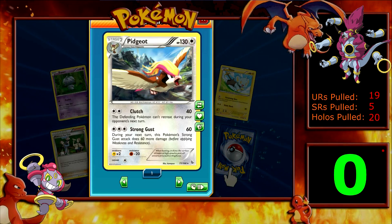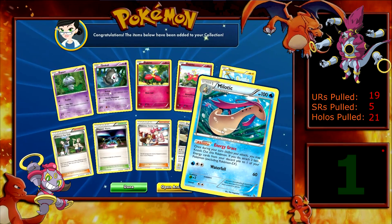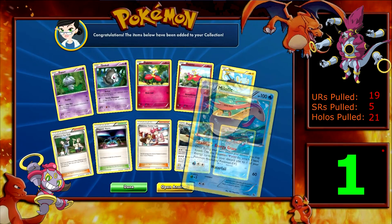So we have a Pidgeot as our Reverse, which is a rare. And we have in our rare spot a Milotic Holo. So that's not too bad — I actually quite like the art on this one. Do we have it already? We do have it already.